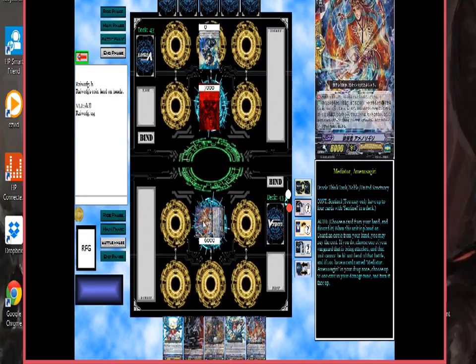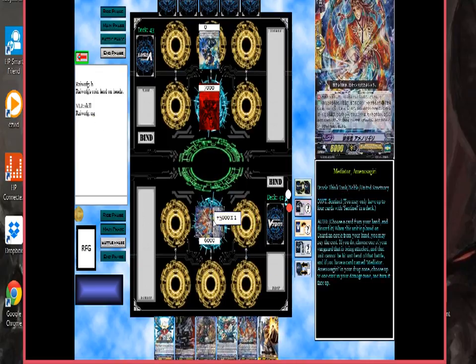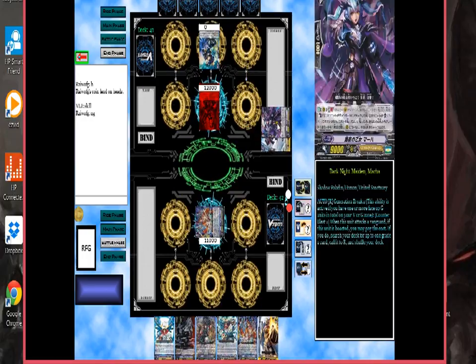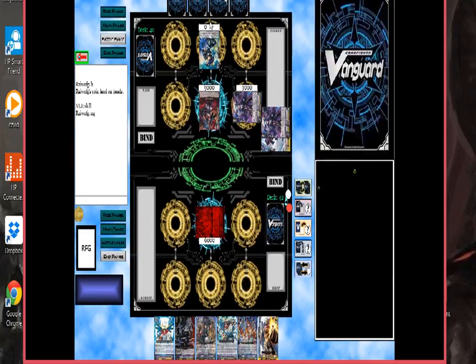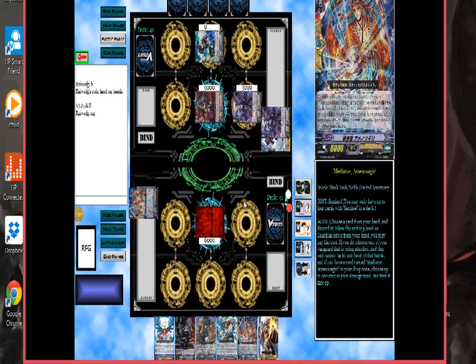In order to attack, you right-click on your vanguard, and then you click your opponent's unit to get the red highlight you see there, to determine who is being attacked. They say no guard, so you right-click to trigger check, you click on the unit that you want for the power, and then you give your vanguard crit. So that is typically how that happens. The powers reset at the end of each turn — that is pretty much the essence of Cardfight Area. I'm going to just no guard that.